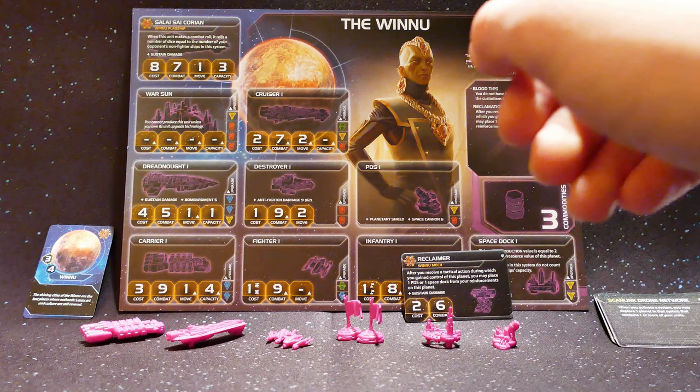The leaders introduced in the Prophecy of Kings expansion are very interesting and really add a necessary boost the faction was lacking before. First, the Agent, Barakar Barakhan — an exhaustible ability: when one or more of a player's units use production, you may exhaust this card to reduce the combined cost of the produced units by two. This really helps take advantage of the early game and boost their lackluster starting fleet. I see this most often being used on yourself, though you could sell it to somebody else.